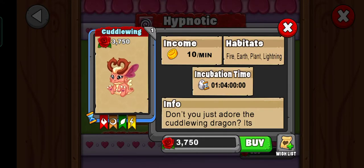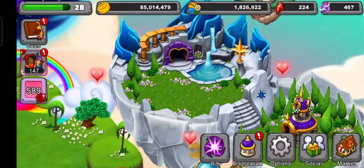Hello everybody and welcome back to another Dragon with fan video. In this video I'm going to be showing you guys how you can breed the Cuddle Wing Dragon. This dragon lives in the habitat of Spire, Earth, Blunt and Lightning. That's it — a four elements dragon.